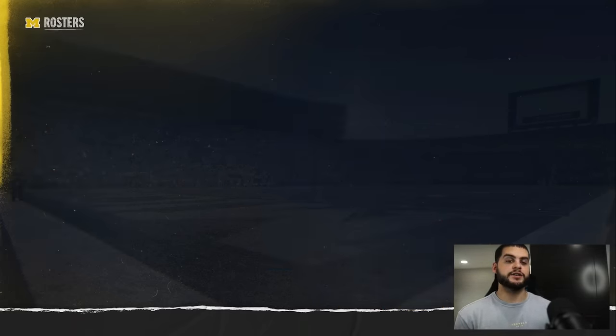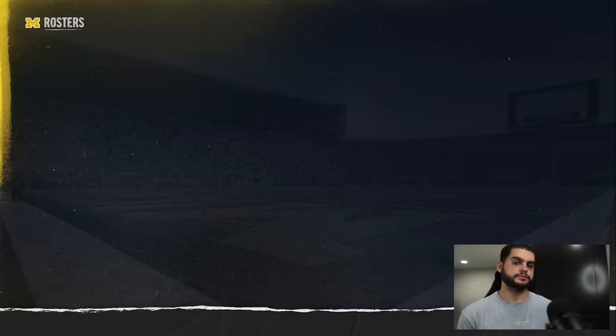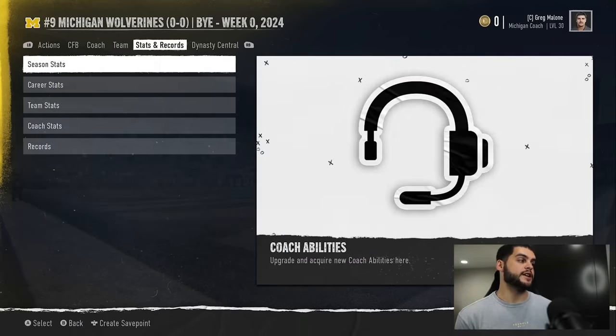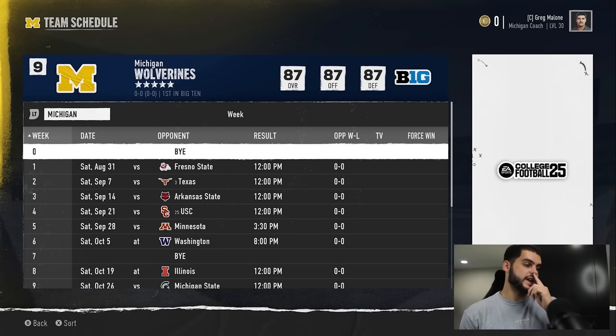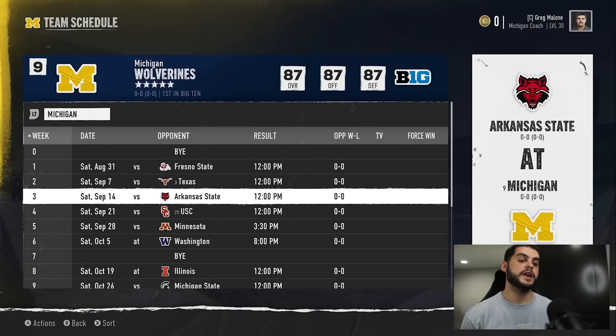Your players can play four games during a redshirt season. Some people just leave redshirt players on the bench all year not knowing they can play them four games, or they start them randomly. You want to be very strategic. You can customize your schedule to set it up in a way that works for you — go into your team schedule and narrow down your four weakest opponents.